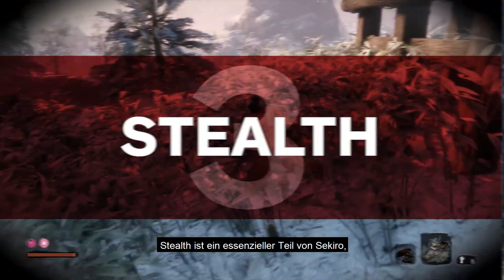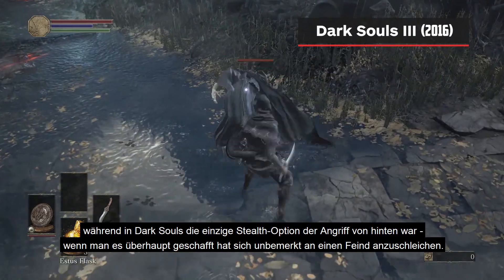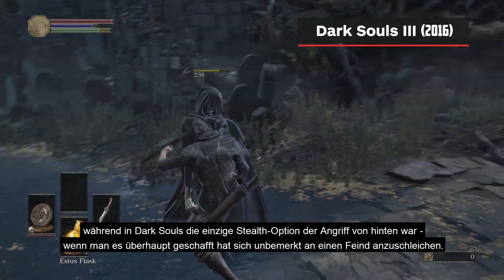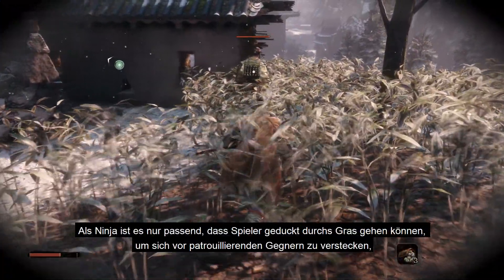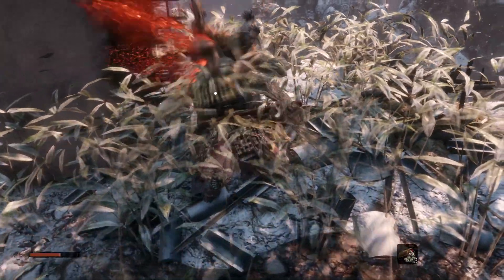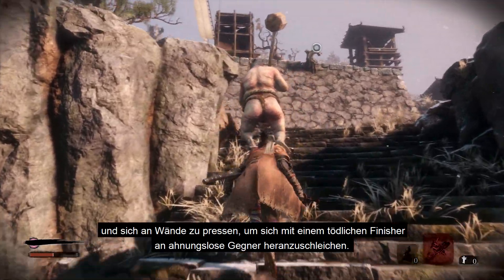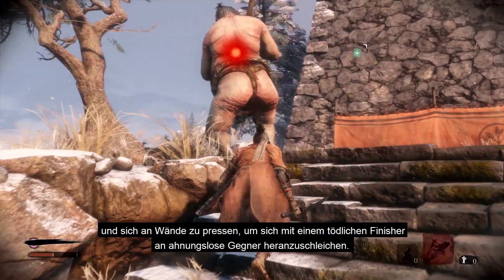Stealth is a vital part of Sekiro, whereas in Dark Souls the only stealth option afforded to players was the chance to backstab enemies if they were lucky enough to get behind them unnoticed. As a ninja, it's only fitting players can crouch in long grass to remain hidden from passing enemies, or hang from ledges, hug walls, and sneak up on unsuspecting targets before delivering the killer blow.